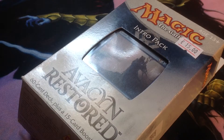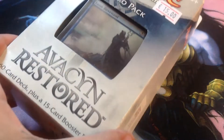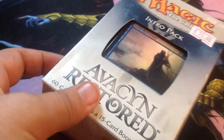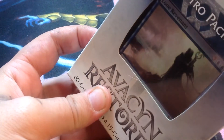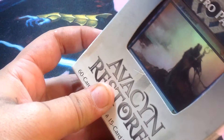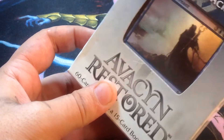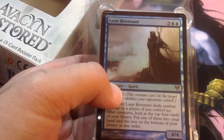Hello! This is an unboxing video of the Avacyn Restored Intro Pack. This set came out in the Innistrad block around 2012. It's the third and final set. And here we have a blue-black deck.